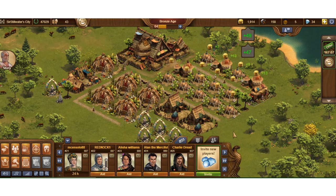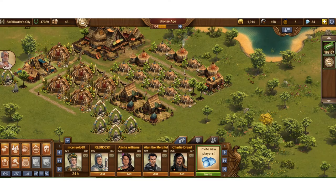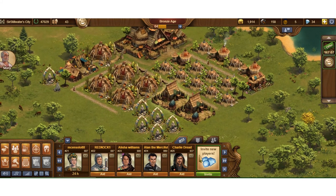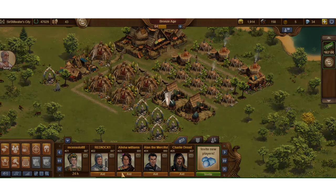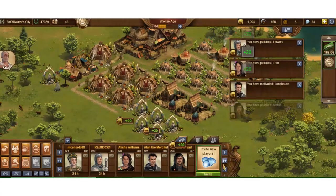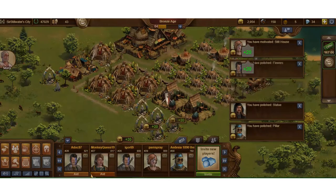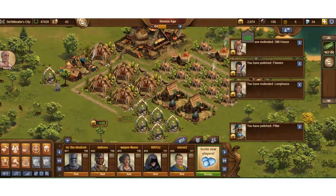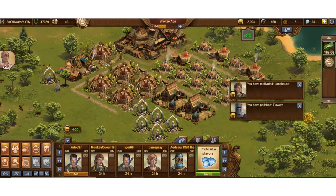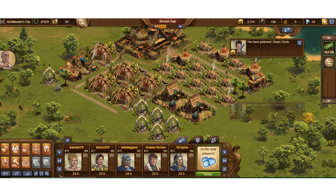I'll point out polished and motivated buildings on my own village in another video when I see something — you can't do it to yourself, somebody else has to do it. I like to use the Aid button and just run down the list once a day as part of the daily routine. It just throws 20 coins in the bank each time, and you can page through the list.